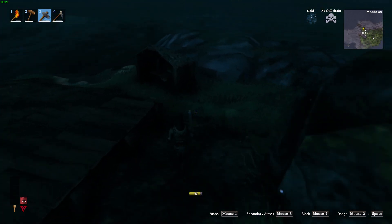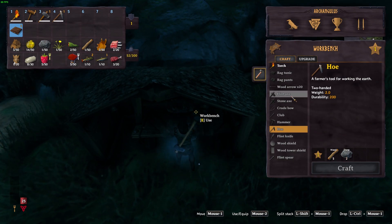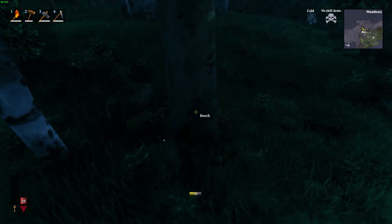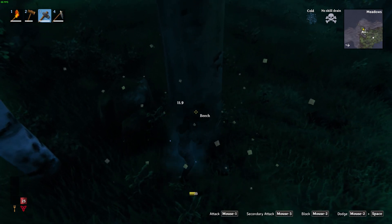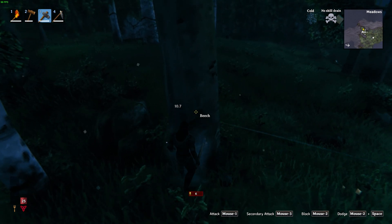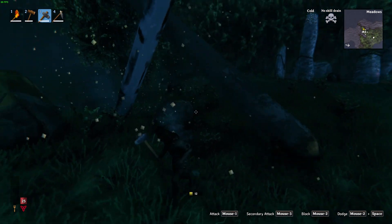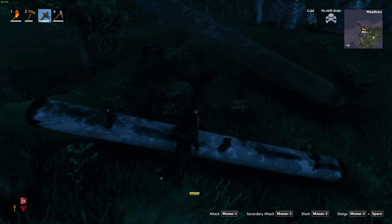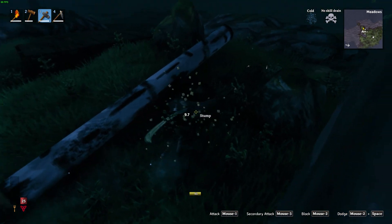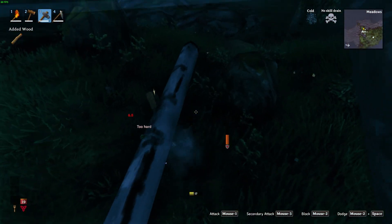I just wonder - have we got enough for the next axe up? No, we don't - we need some wood, but we do have enough flint ironically. We needed to clear some more space anyway so we take down this tree. We don't have anything to take apart a birch tree though.